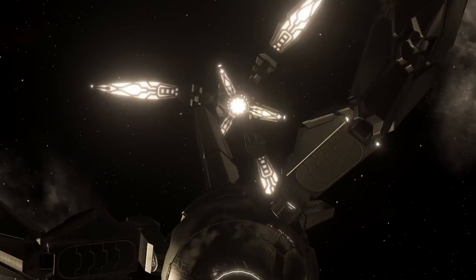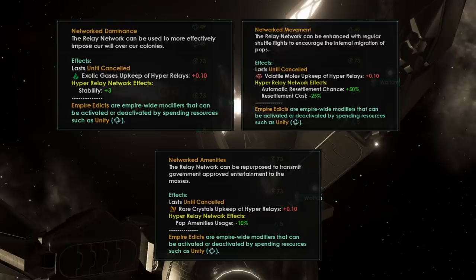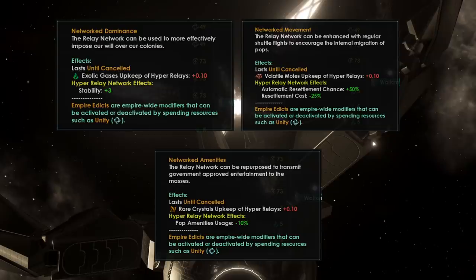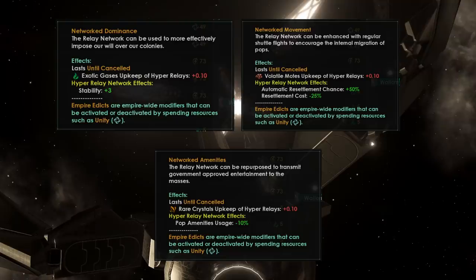If an empire's capital is attached to the hyper-relay network, additional effects can be projected through the network using several things called network edicts. These add a strategic resource upkeep to your hyper-relays and an effect on all of your colonies connected to your capital. Each of these has a different rare resource upkeep — plus 0.1 exotic gases, volatile moats, and rare crystals. The effects are: plus three stability, which translates to about one and a half percent extra resource output; plus 50% automatic resettlement chance and minus 25% resettlement cost; and minus 10% amenities usage. That minus 10% amenities usage sounds absolutely fantastic and may in fact be better than the stability bonus, as it could lead to an overall stability increase higher than just three.